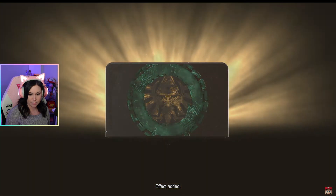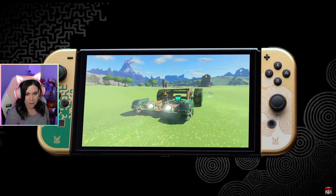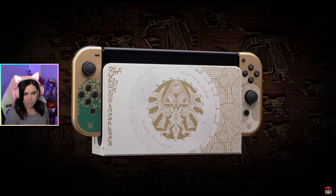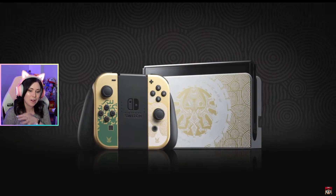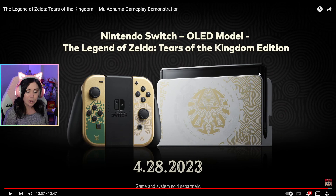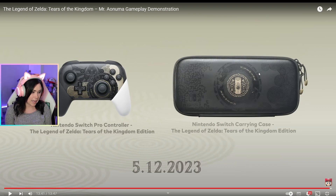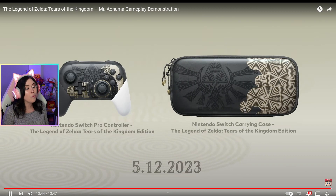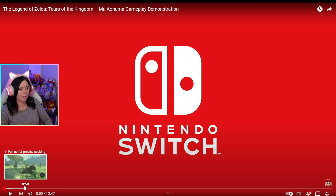We knew this was coming! I saw a spoiler for this - someone leaked it on Twitter. Some of this is new footage - I'm gonna need that. Where do I put my credit card info? April 28th - Nintendo Switch OLED model, the Legend of Zelda: Tears of the Kingdom Edition. I need it - I also need the pro controller and the carrying case. This is not a question, I am not open for debates. This is a requirement - I need all of it.